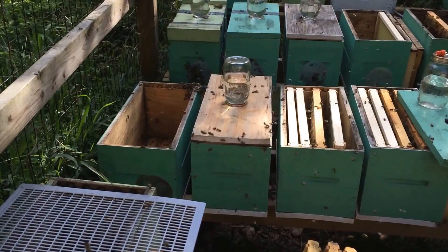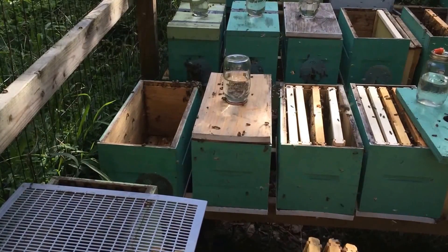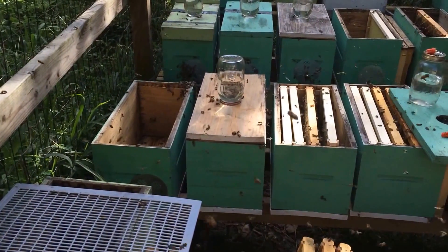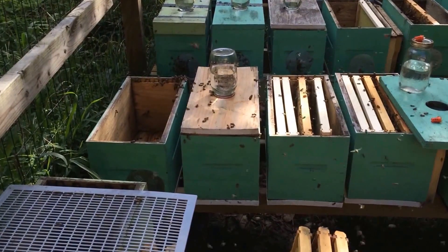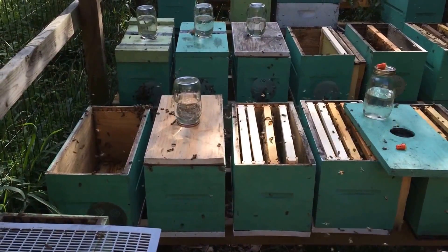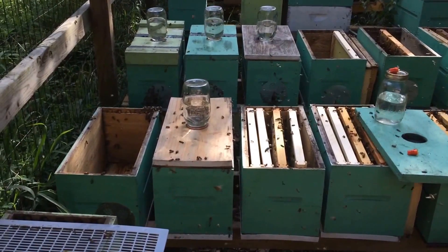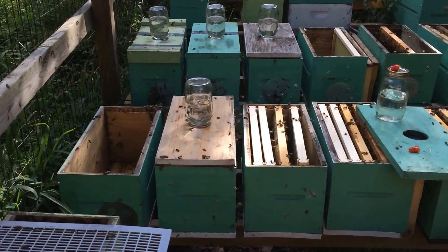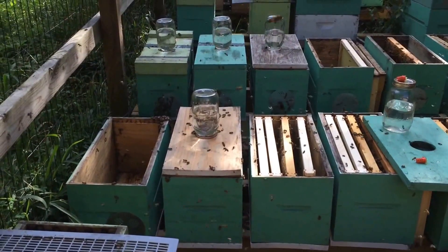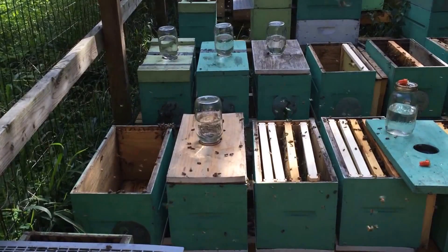I don't know how else she would have got in there, and it also has four caged virgins in it. So what I'll do tomorrow when I get home is I'll try to shake out some new mating nukes and put a caged virgin in there and see if that'll help them be more loyal to stay in that mating nuke and not return to the other hive. Sad results I guess. Every queen cell I had though did hatch, so at least I got 100% hatch on the queen cells, but I didn't get 100% success on the mating nukes, and to be honest with you, I didn't really expect it. I was hoping for it, but I didn't expect it.